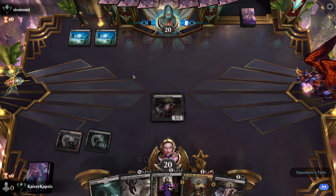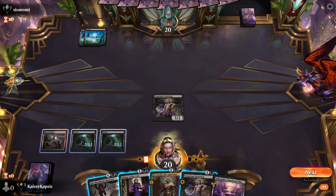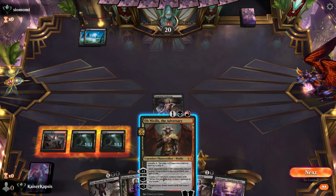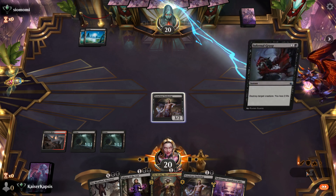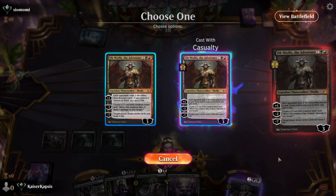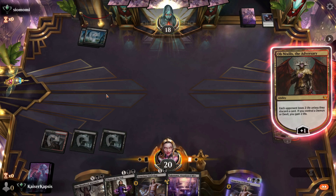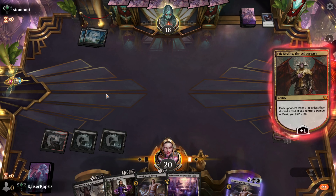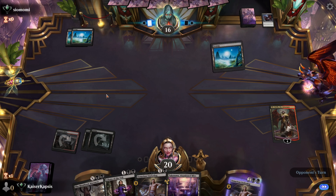My opponent is probably a mono-black deck, with a Liliana of the Veil. It seems that Liliana of the Veil is played everywhere. Let's go to combat. I think I took a risk here — if there is a removal spell... yes, Infernal Grasp. My Underdog is gone. I could have played Ob Nixilis with Casualty, creating two copies and sacrificing the Underdog. A bit of greed there from my side.